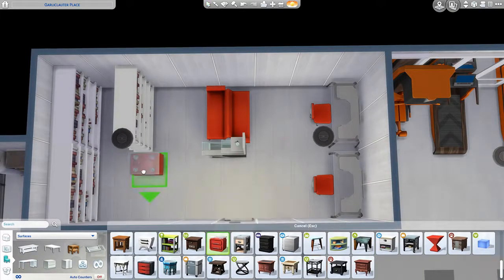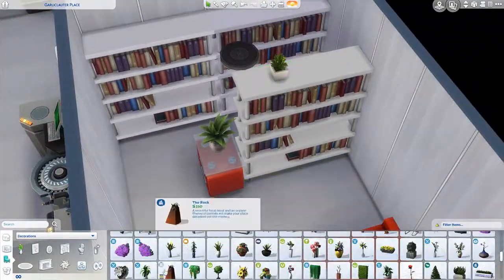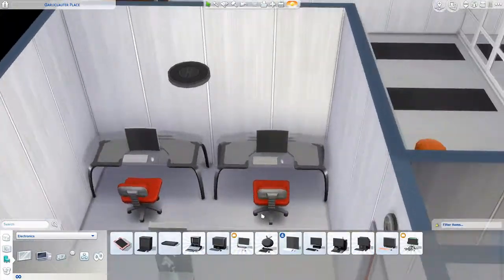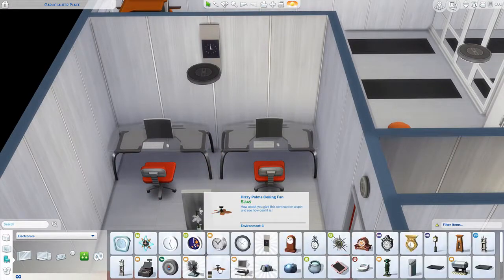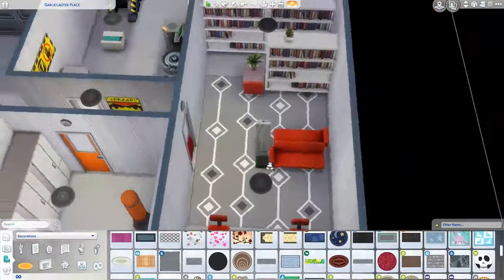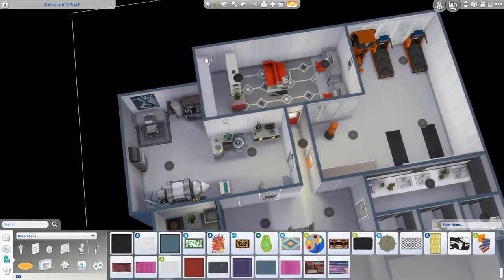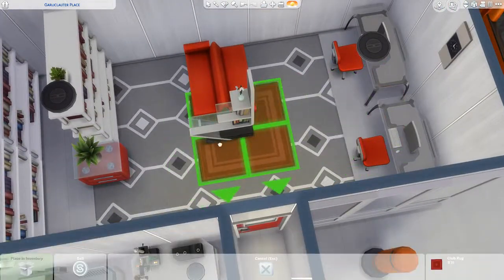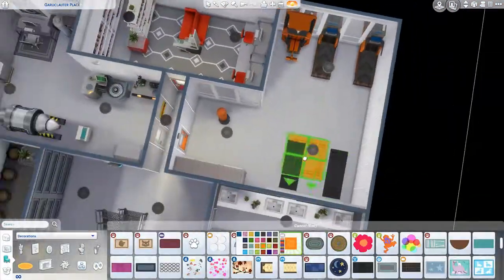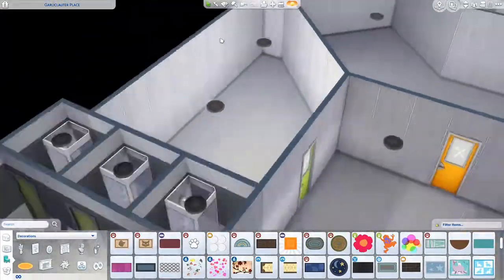Each Sim could have a different job — I think I covered all the areas. There is a gaming room so you could have a professional gamer if you really want to, but that doesn't really make sense. Doctor, scientist — yeah, that makes sense. I could even have a janitor, someone just in charge of cleaning up after everybody else — that might be kind of funny.